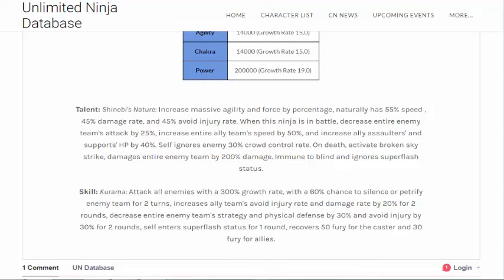I like the talent a lot. You bring back the decreased enemies' attack by 25%, and then increasing your whole team's speed. With Minotone and Kushina, they decrease enemies' speed and increase your own attack, so it's kind of flip-flopping with that. And the HP for both support and assaults — 40% — I love that. That's really nice. Self-ignoring 30% crowd control is also great.